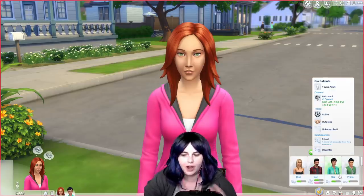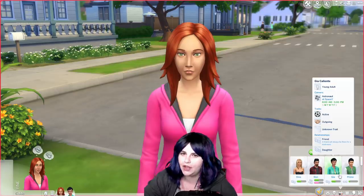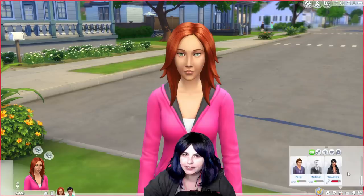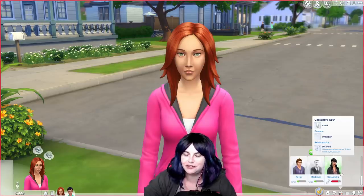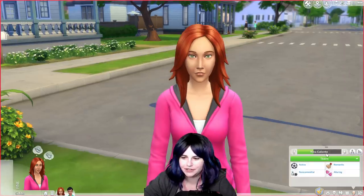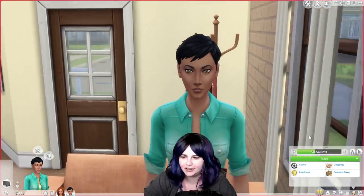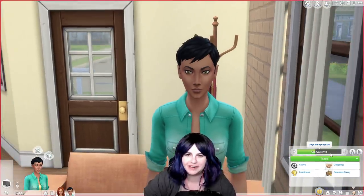Anybody who looks at Gia could probably figure it out because she looks a lot like her dad. Nina is enemies with Cassandra because Cassandra caught Don cheating with Nina, and that's why Cassandra and Don got divorced, but we'll talk about that more in a moment. Nina is also an adult, and she is 15 days away from becoming an elder. Her beautiful daughter Gia is a young adult now, 14 days away from becoming an adult.